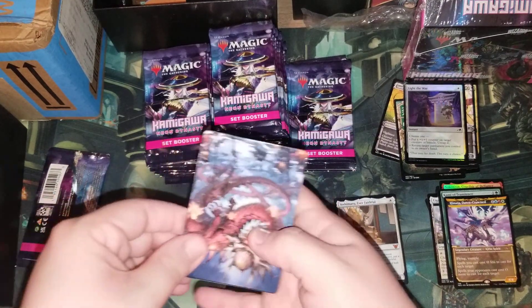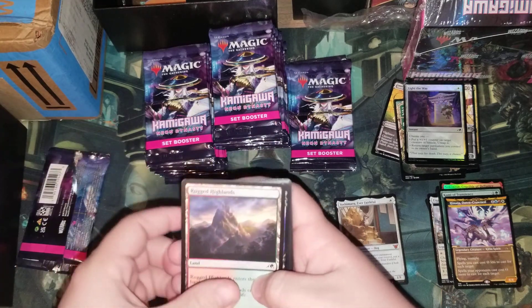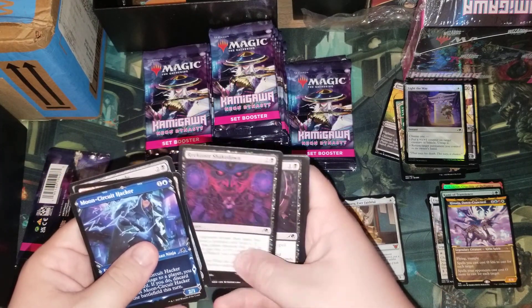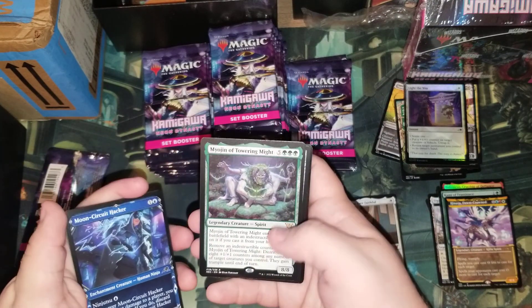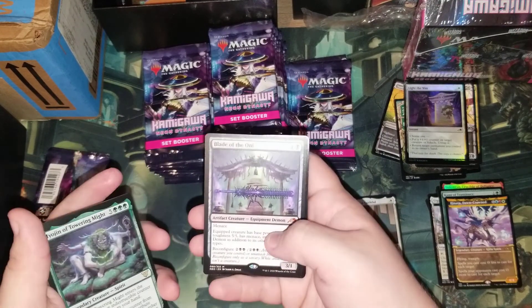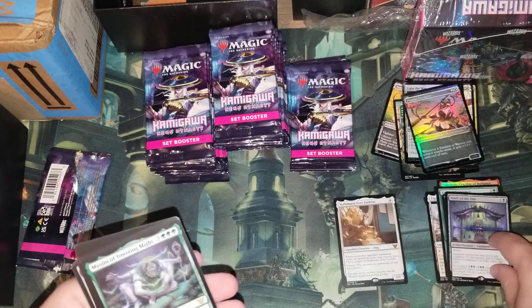I know what that is — we have the Red Dragon in the regular art. We have Highlands, Moonsnare Hacker, and Motoji of Towering Might.